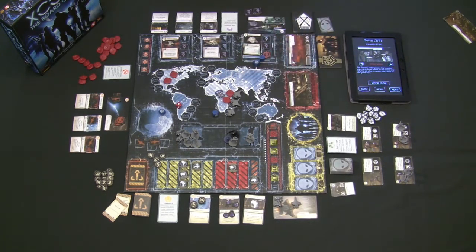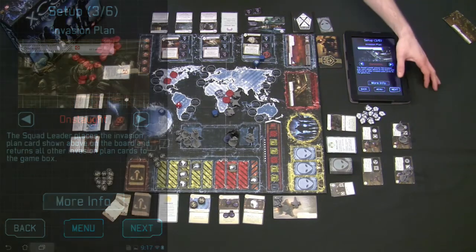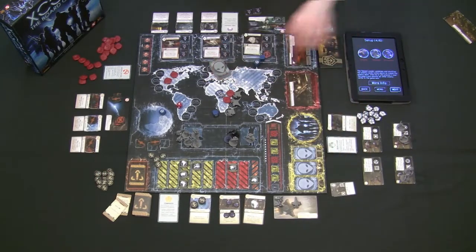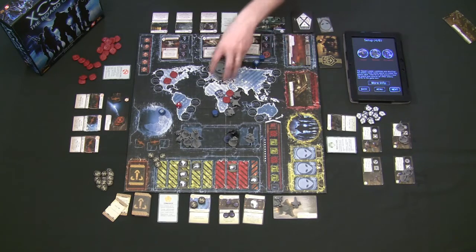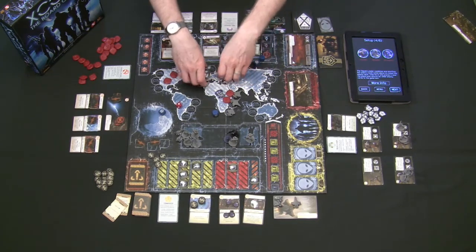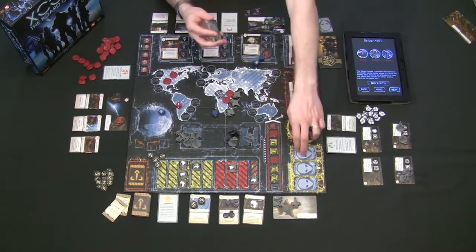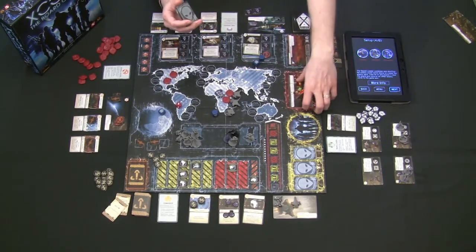The app first asks the central officer to select the mission. We picked Domination, so we select it and click next. The app tells us exactly which aliens are involved in this invasion. We go through the alien deck, pull all aliens matching those types, build the alien deck from them, and remove the rest from the game. For this mission, we're encountering floaters, outsiders, and chrysalids — we take all three types, shuffle them up to form the invader deck for the entire mission.